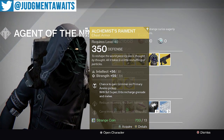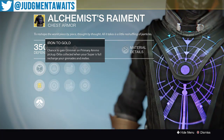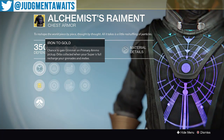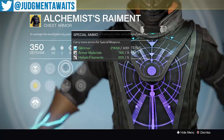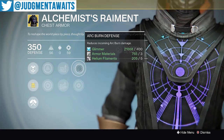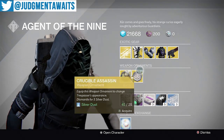Last but not least, we've got the Alchemist's Raiment for the Warlock. I never use this thing. You get Iron to Gold — a chance to gain glimmer on primary ammo pickups — and orbs collected when your super is full recharge your grenades and melee. That last part isn't too bad, but otherwise I just don't find myself using this very often for PvE or PvP. I might pick this up if I'm short on glimmer, but otherwise not too good. Increased intellect, increased strength, special ammo, heavy ammo — those are good. You've also got arc burn defense and arc armor. If I'm forgetting something that makes this really good, somebody let me know in the comments. Otherwise, if you're short on coins, I'd recommend skipping that.